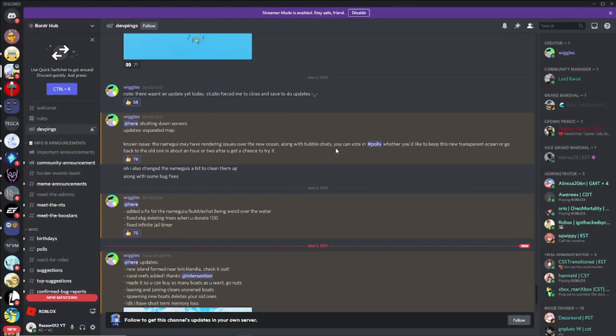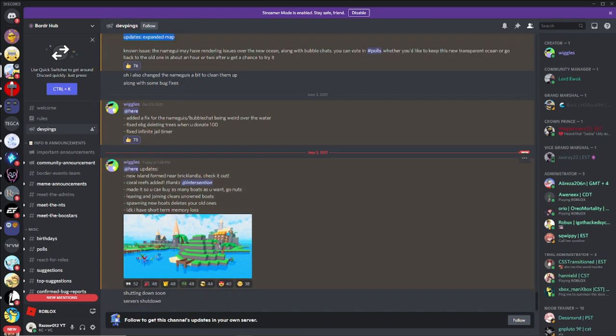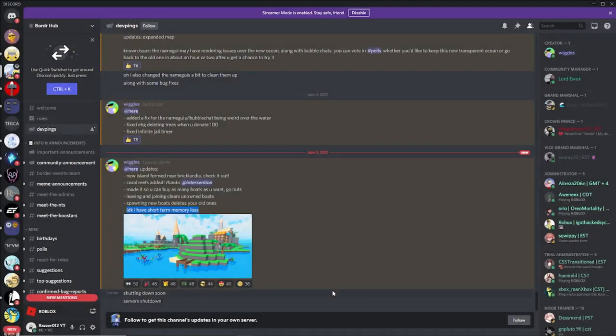Let's go on with the Discord part. So this is the entire thing — updates. Expanded map, new updates: new island formed near Bricklandia, coral reefs added, made it so that you can buy as many boats as you want — go nuts. Leaving and joining clears unowned boats, spawning new boats leads to old ones. And this one — I don't know if it's short-term memory loss, but here's a little closer look at the picture. That's pretty much it for this content update, until Wiggles adds a little bit more content, which is why this video is a Border News mini.